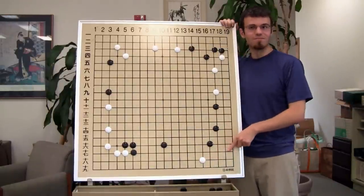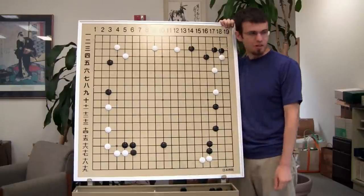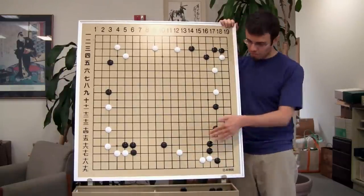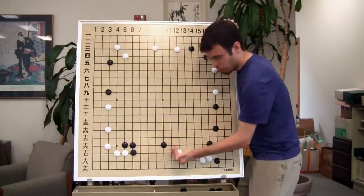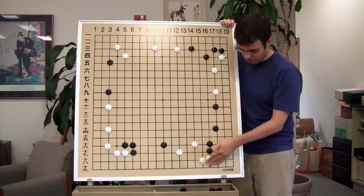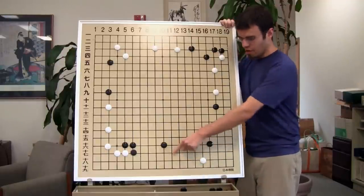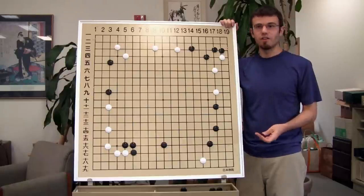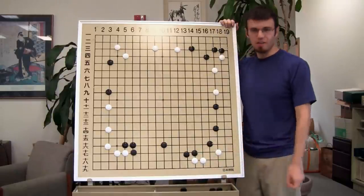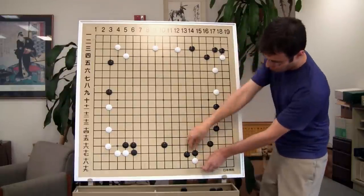Basically what we're saying is: hey Black, can I come in your corner? If Black says no — well, let's do this one first. Can I come in your corner? Black will say no. And then we come over here and we're not alive yet, but now we have the makings of some sort of base. We can continue to run this way or run out. Or if we get another move in here, we can play a move like this and actually start to get a nice shape. So these two stones can be really useful.